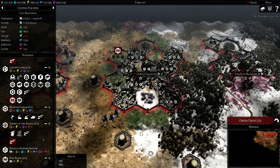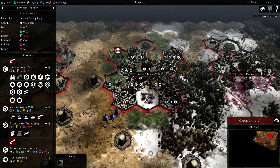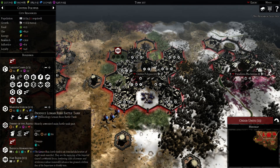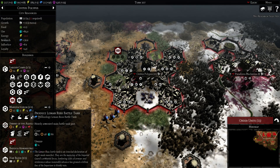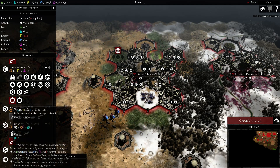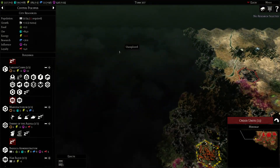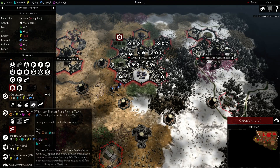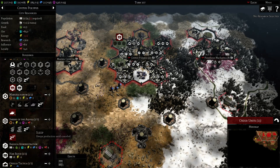What do we have here, a Manufaktorum? We have two of them, so we can produce something fast here. Should we get another Leman Russ battle tank? Why not? We should also get some Sentinels to try to scout what is going on here. Let's send aircraft, which we didn't build yet. Another tank to give us some security.